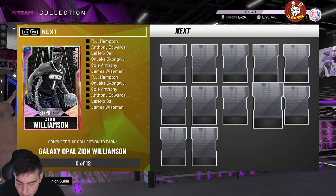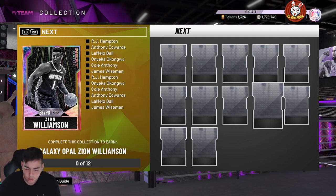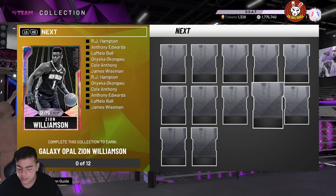There are stats — here we go. Galaxy Opal RJ Hampton: 89 three-point shot, 90 mid-range, 95 mid-range, 97 driving dunk, 99 speed, 99 speed with ball, 84 block, 92 steal, 80 rebounding, 47 Hall of Fame badges. Quick Draw Hall of Fame, Range Extender Hall of Fame, Clamps Hall of Fame, Pogo, Interceptor.